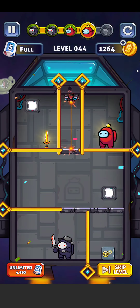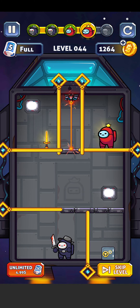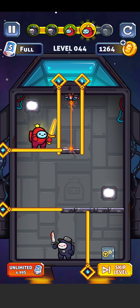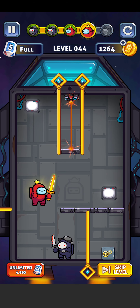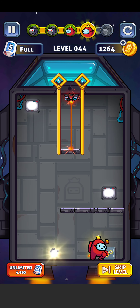Level 44 has a laser and two airwinds. First, set this pin here and take the weapon from here, then set this pin and this one. Hit them, start here, and collect the gold box.